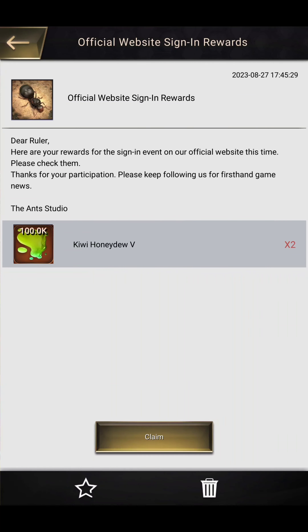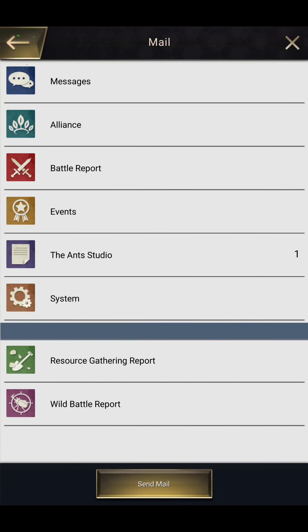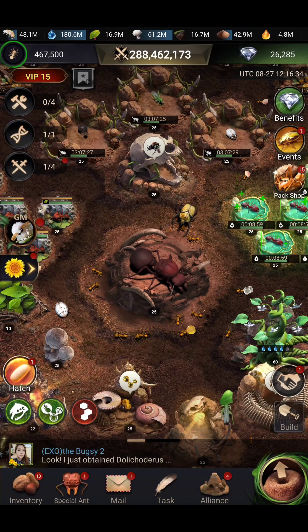The official website sign-in reward shows here — you have received a Kiwi Honeydew x2. Like this, by signing in every day till the 7th day, you will get some gift from the Ants officials, and you can unlock the Guardian of Rhino skin.